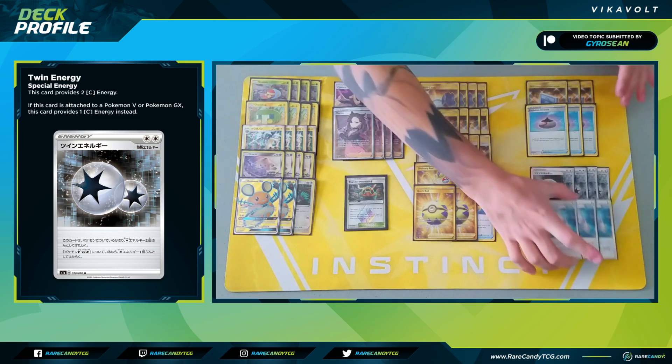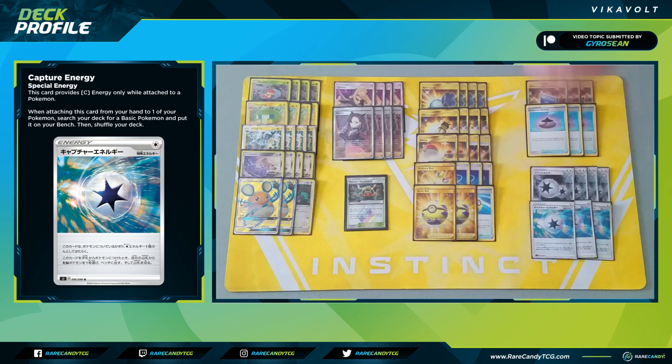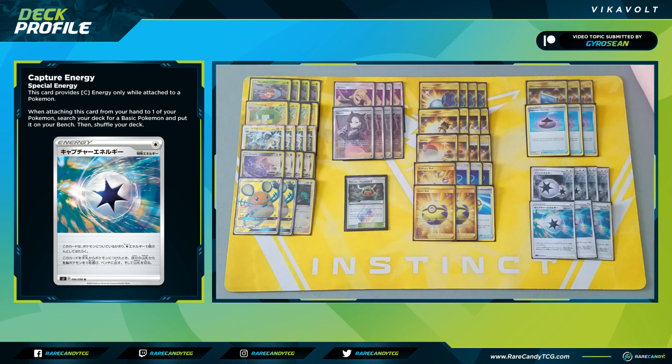To round out the deck: three copies of the new Capture Energy from Rebel Clash — this is actually why we're not playing a fourth Quick Ball. Capture Energy provides one colorless energy and when you attach it to one of your Pokémon, you search your deck for a basic Pokémon and put it on your bench. I'm opting for this over the fourth Quick Ball because I really don't want to miss a manual attachment. I want to be attaching every turn, gradually building our energy supply in play, and I'd rather see Capture Energy on turn one than Quick Ball. It helps us get additional Grubbins, Jirachis, and others into play as quickly as possible.